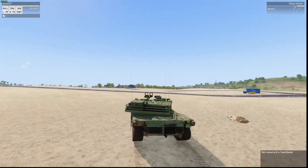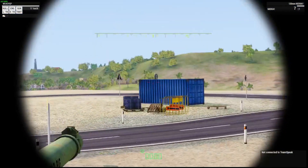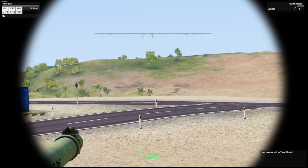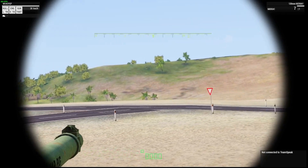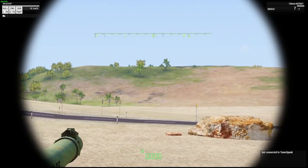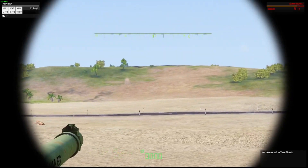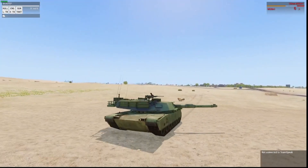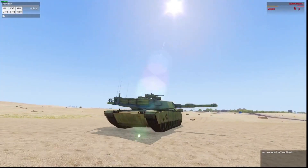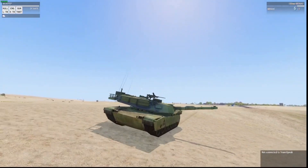Another benefit with RHS, in particular when using ACE, is that your turret is stabilized. So as I'm driving along, the turret is pretty stable — it's not bouncing up and down even though the hull of the vehicle is. You'll see as I go along that the turret is nice and stable, not going up or down, which is realistic.